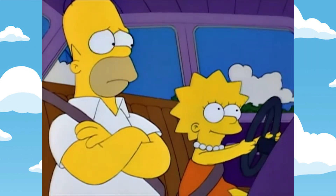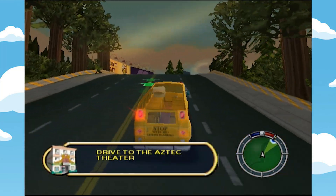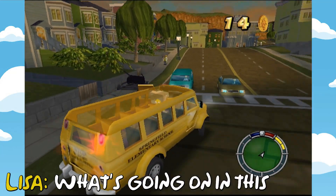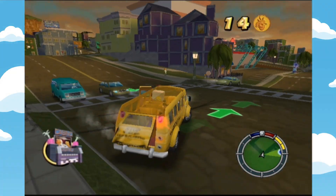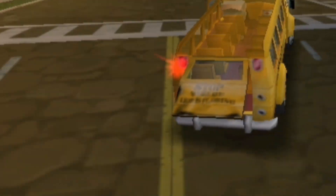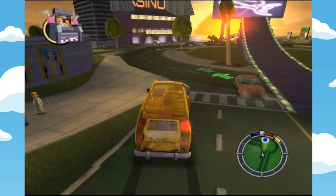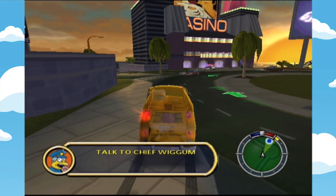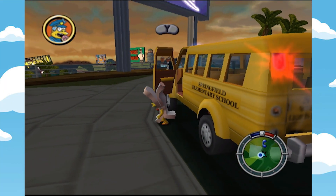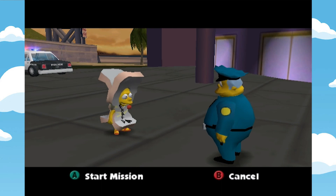Upon destroying the last mysterious car of mystery, Lisa exclaims: 'It's empty. What's going on in this town?' And that spurs her to drive to Mr. Burns' casino. What a great underrated location to include in the game, but still seems kind of random. Wiggum is there — maybe he'll have insight into the complex narrative. Of course he won't. Lisa: 'Excuse me, Chief Wiggum? Can you help? I've gotta find my brother.'